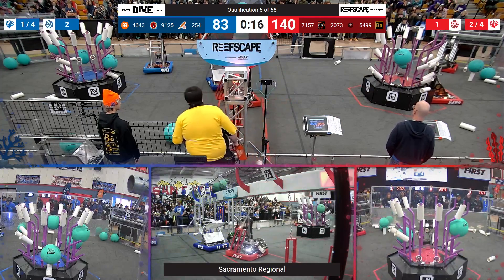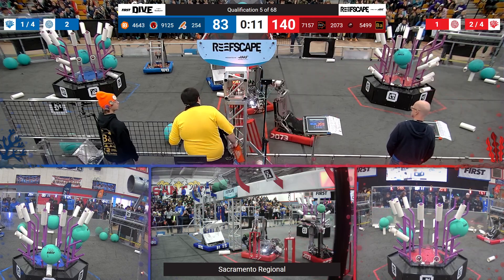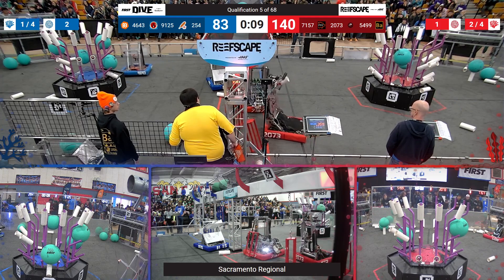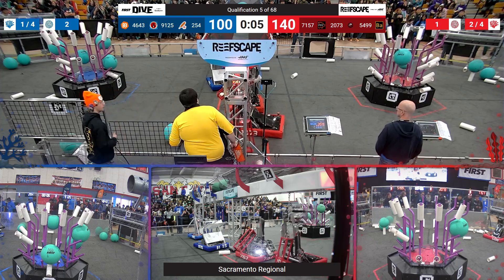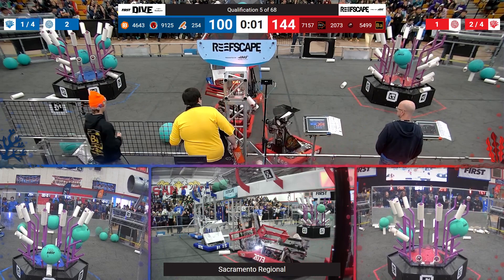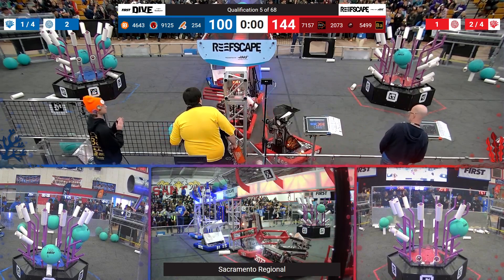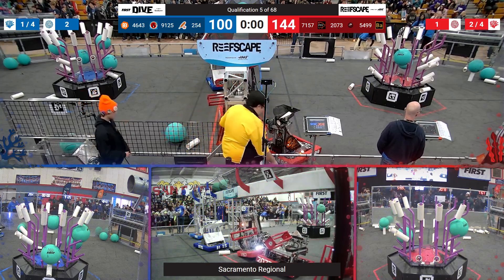91-25 now parked under the Blue Alliance Barge. 21-75 trying to get up on their deep cage — let's see if they've got a climb going there. 2073 doing the same thing. We've got about five seconds left. Is anyone going to climb? And 2073 and 71-57 for the Red Alliance, both climbing successfully.